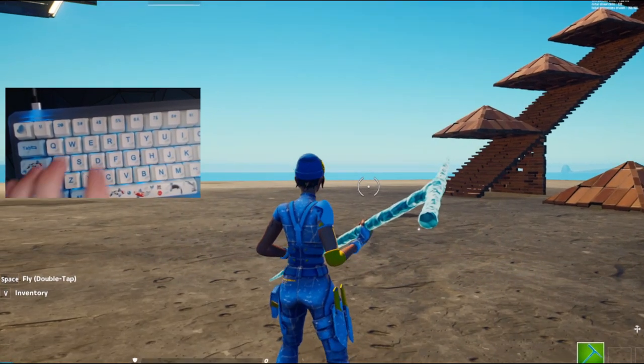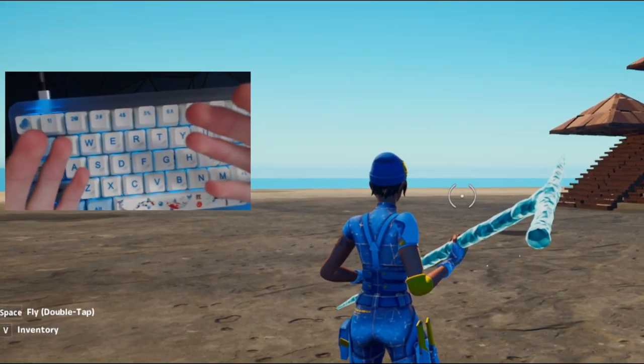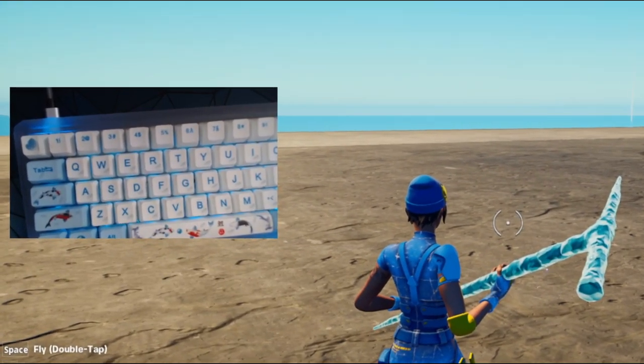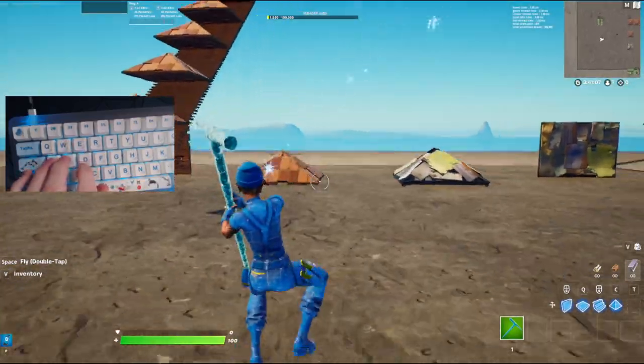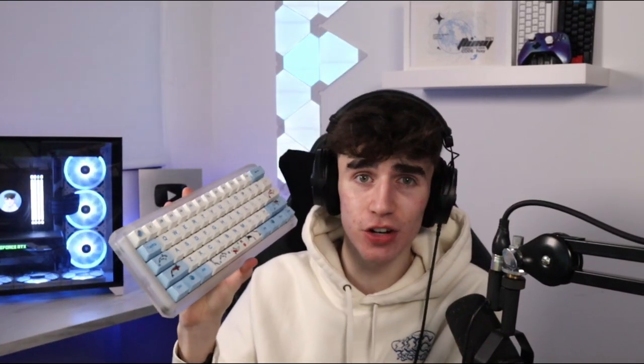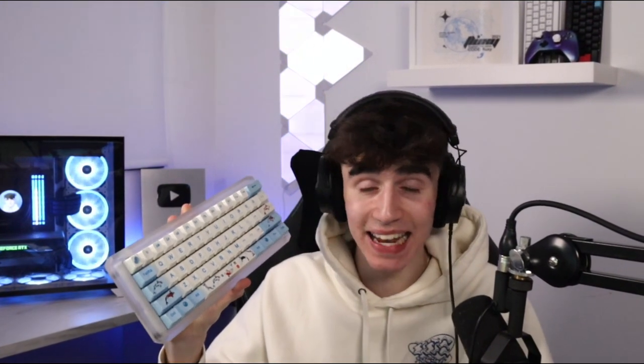Alright, so as you guys can see, we are now in creative and we have the keyboard cam set up. So for the first secret setting I'm going to show you guys, it is going to be done on keyboard and mouse, and then right after that we'll do them on all other things such as controller, Nintendo Switch, and more. Here is my keyboard — this is just a regular keyboard that I built myself, it is custom built. All you guys can do is get any keyboard that you want and it will work. It's that easy to do.